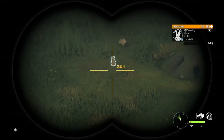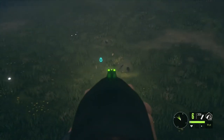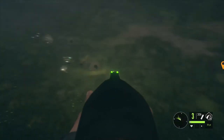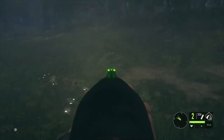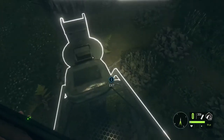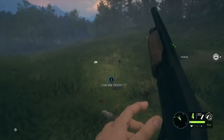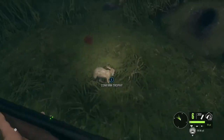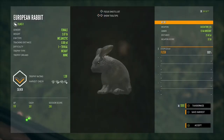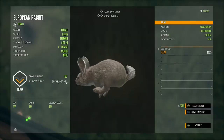I'll go ahead and take the melanistic rabbit first and then shoot everything else that moves. Wait till it gets closer. That was some fun shooting — doesn't work like that every time, but I've gotten two rabbits with one shot a few times. Here's a male, a light brown 1.8 total rating, and a female melanistic — I have several of those but they're all cute. Here's a small old female, and another female.